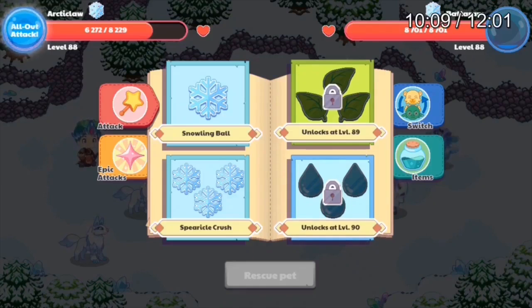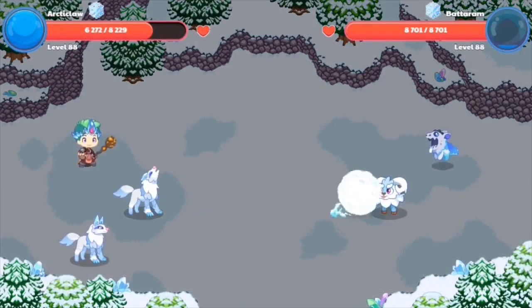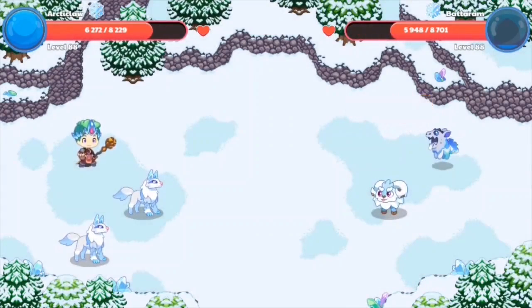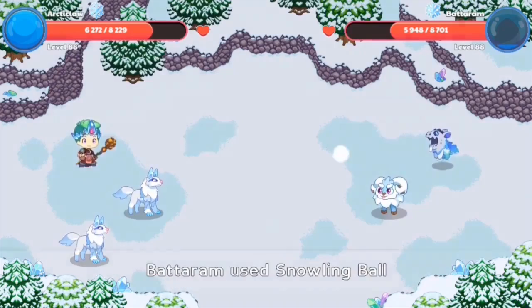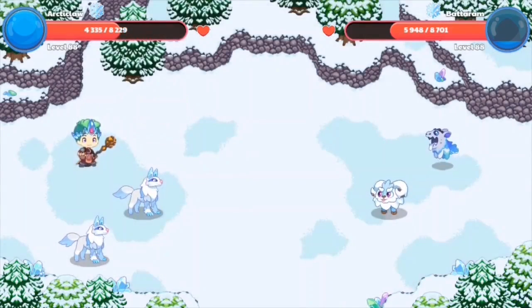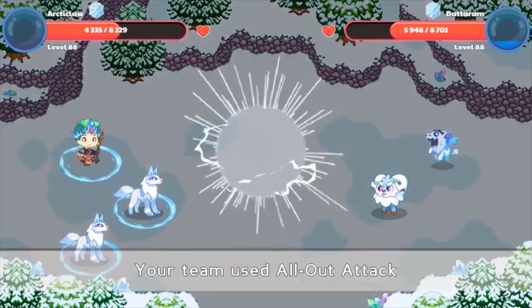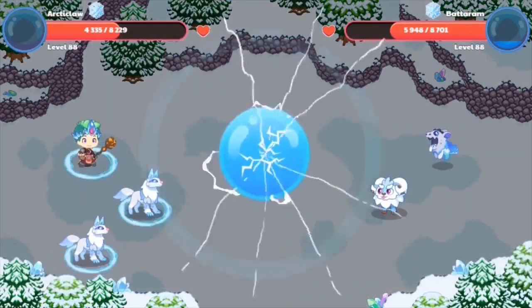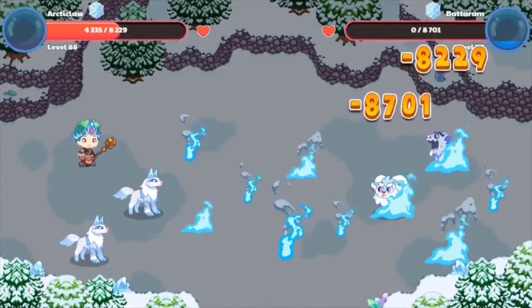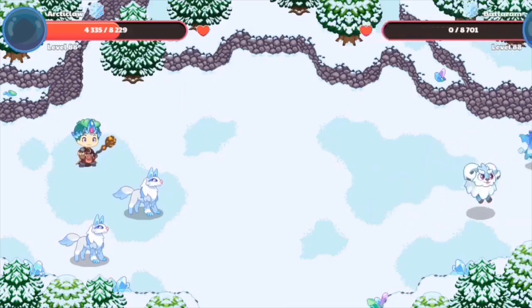Let's cast the spell Snowling Ball. We just answered our question correctly and cast our spell in Prodigy, attacking our enemy monster with 2,753 damage. The Articlaw basically lifts its head backwards and does a howl-type attack animation. Both Articlaws tilt their head downwards and then tilt their head upwards as if they're howling while attacking their enemy. That's a pretty cool attack animation.